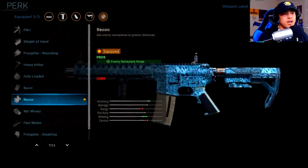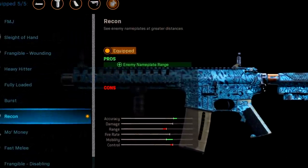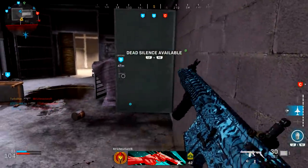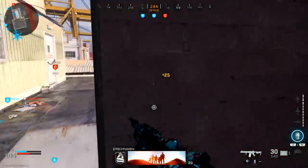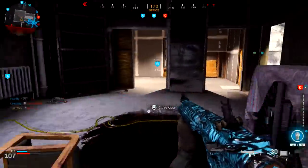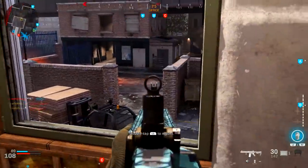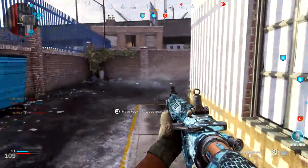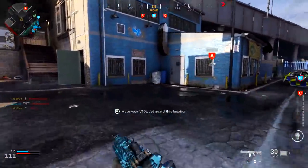For the weapon perk I've got Recon — this helps you see enemies from areas you probably didn't know they were at, by exposing their gamer tag right above their player body. In Modern Warfare it's really hard to see enemies because they blend in so well with the map. You need to be aimed in for this to take effect, so aim in from longer distances to get a general idea of where enemies are and figure out which angle to approach from without being spotted first.